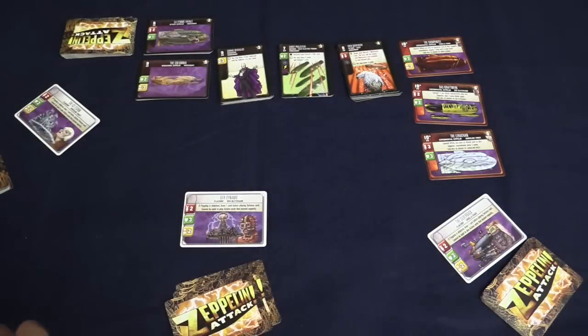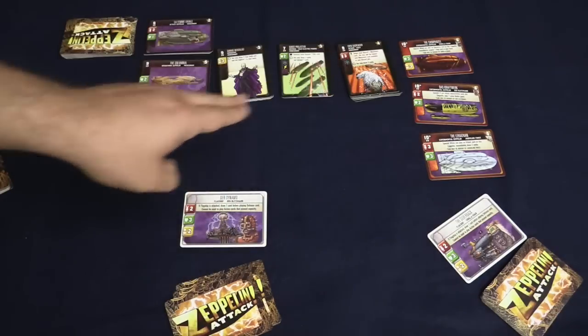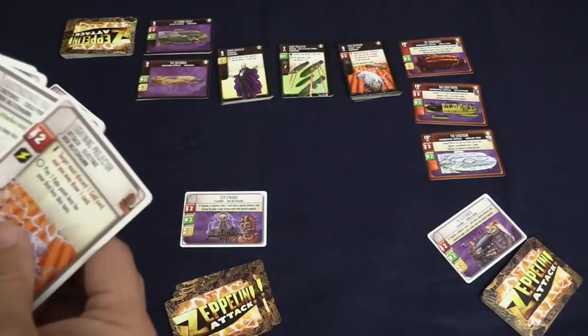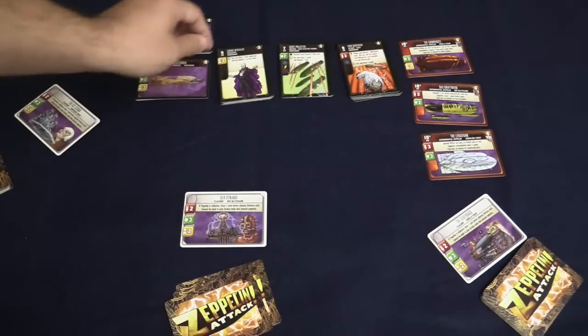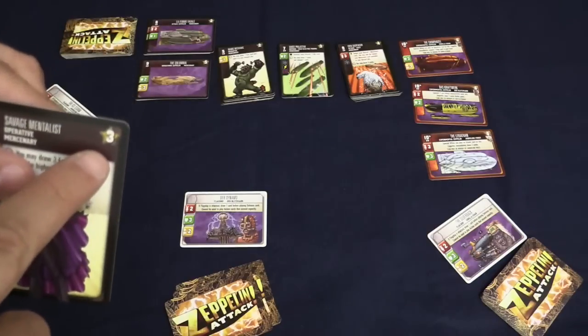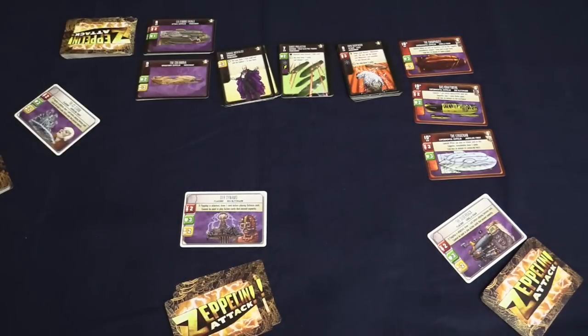The way the game works is at the end of the game — which happens when three of those five decks are gone — you count up who has the most stars on their cards, which are the victory points, and whoever has the most victory points is the winner.